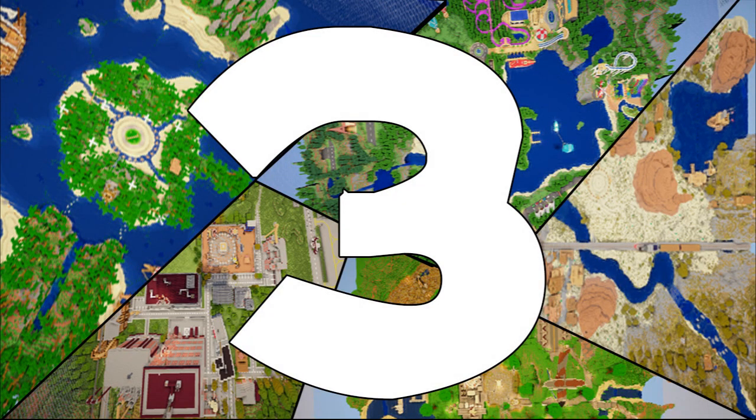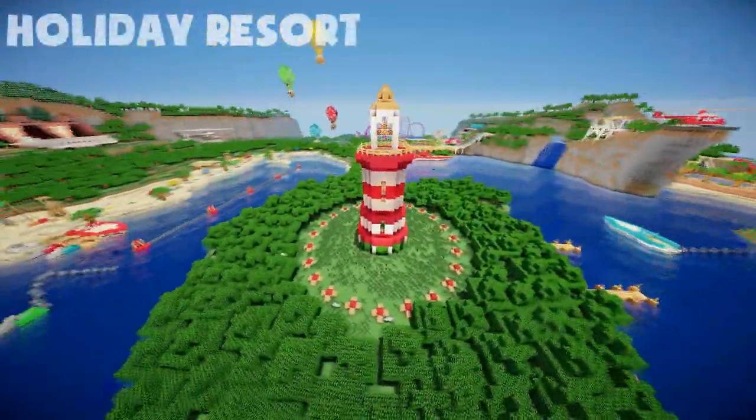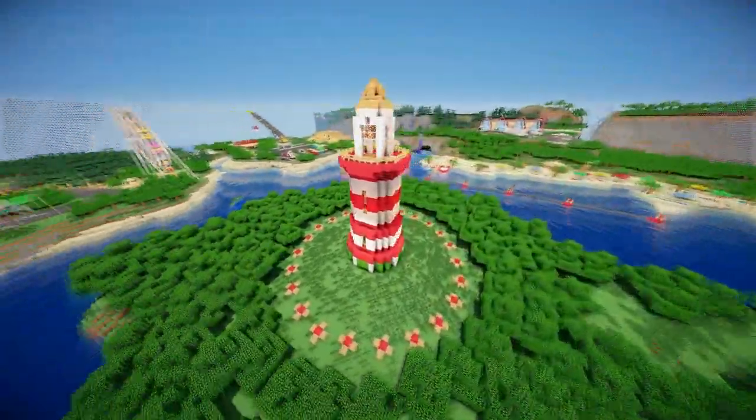In our number 3 spot we have Holiday Resort. Holiday Resort is, well, a resort. It is full of casinos, roller coasters, water slides, and carnival rides.